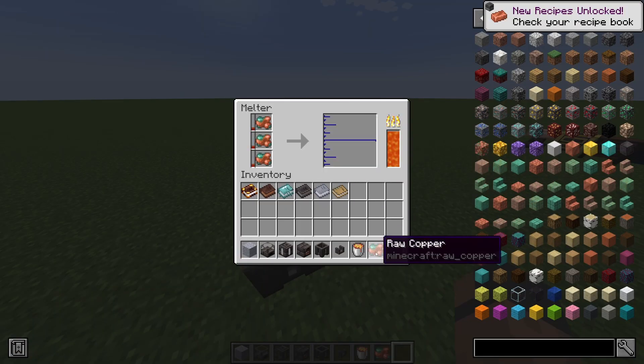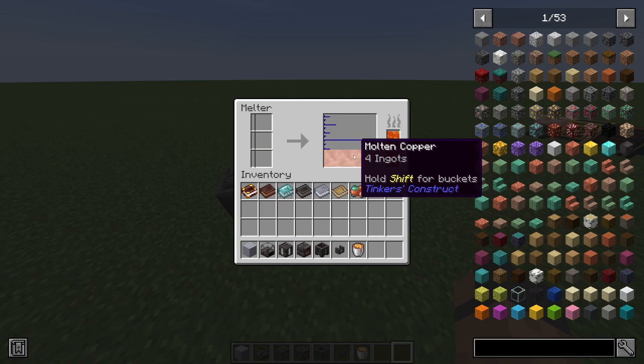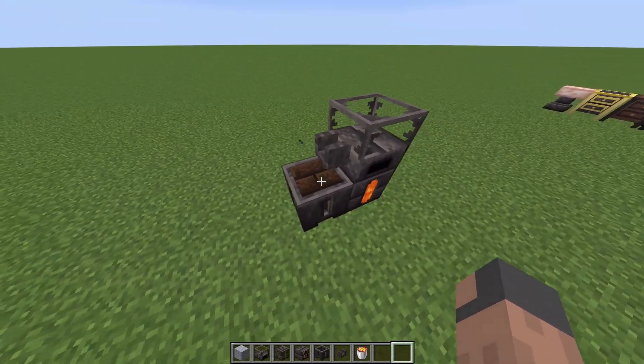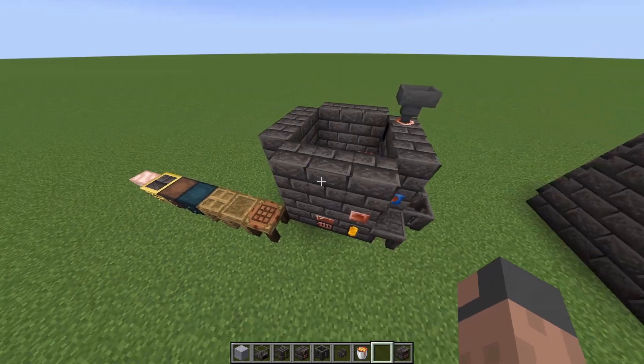We put some copper in the smelter, and after it's done melting we can just put it in the faucet over the casting basin. Now that it's done melting we have some copper — we'll pour it in and it should turn into a smeltery controller. And now we have a smeltery controller.